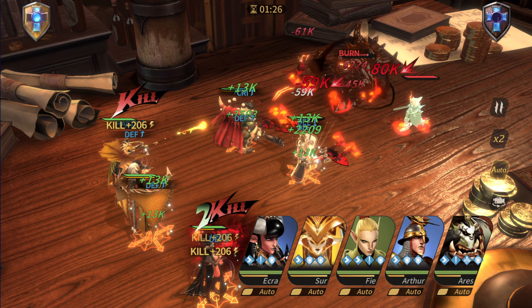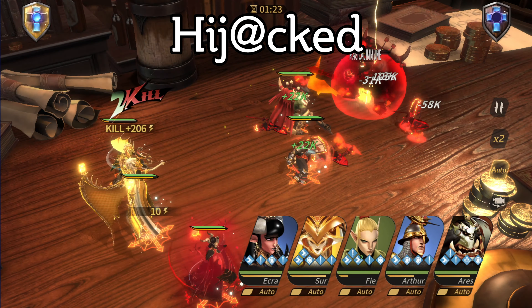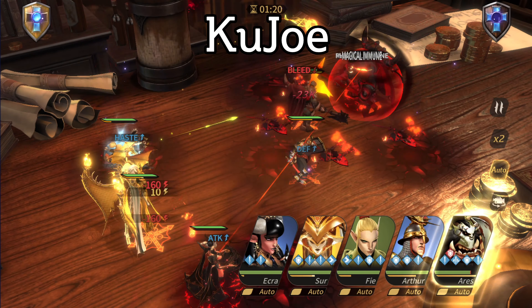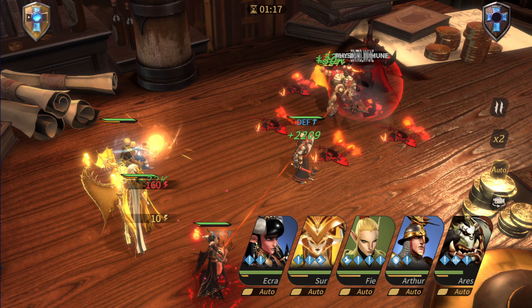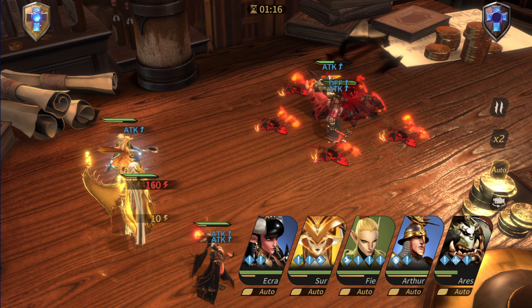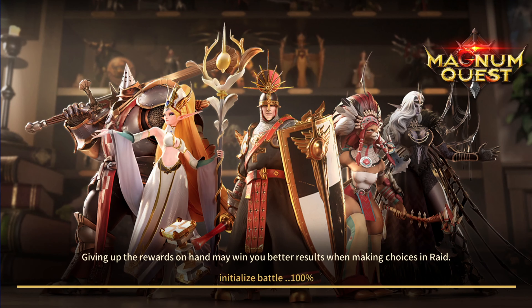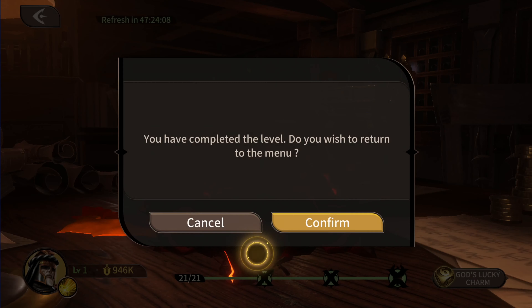If you decide to give the game a try and join me, my guild name is 'Hijacked' with an @ symbol for the A. You can also send me a friend request in the game if you search for 'Kujo.' I just wanted to give everyone a little overview of this game — definitely giving it a thumbs up, it's been a lot of fun so far. Thanks for watching, peace out.